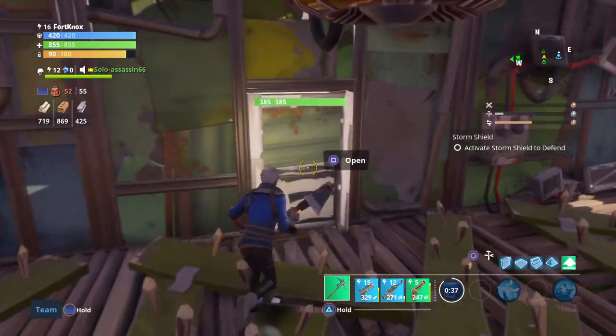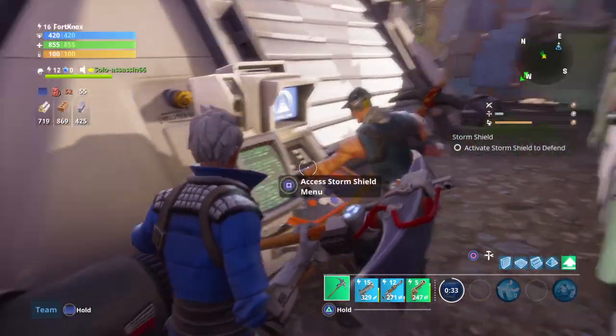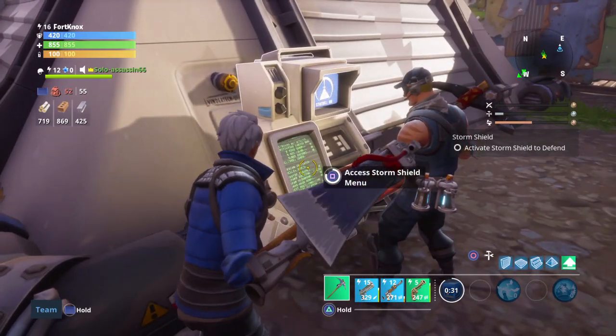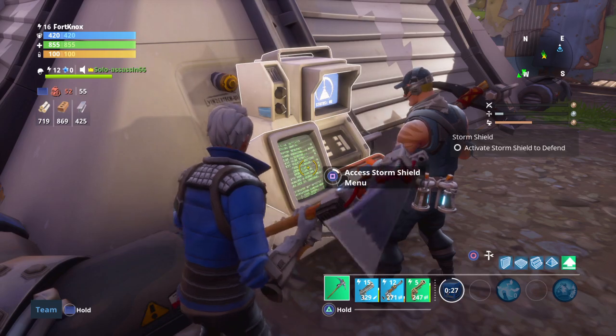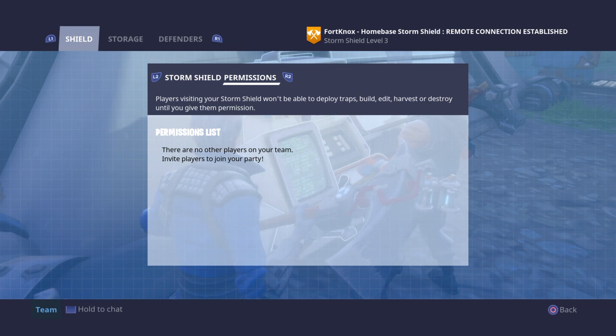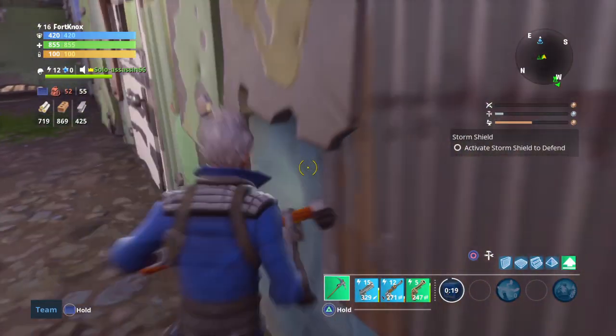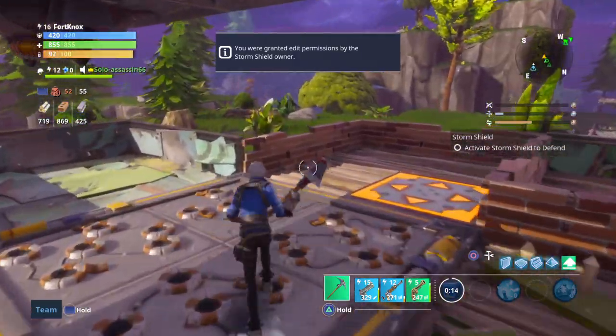To fix this, if you're the host or if your friend's the host, come to your shield, go into it, and it should say permissions right there. Just click R2 or whatever it is on Xbox, and the host — or you — can give people permission.